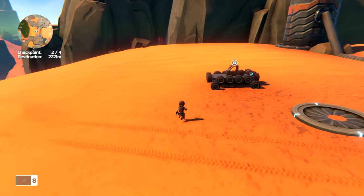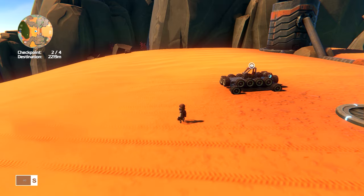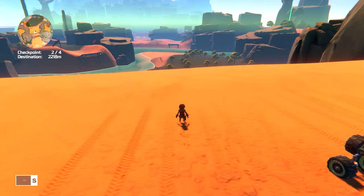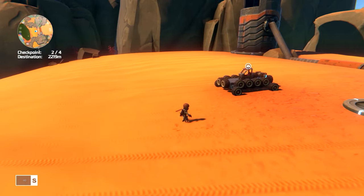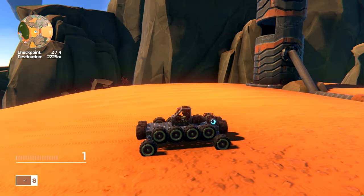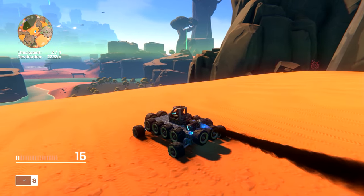I didn't realize when I was streaming this game originally, but you can actually make boats in this game. There is water, and I originally thought all your vehicles just kind of went through the water and died, but in reality tires float. So if you put enough tires on a vehicle, like I've done here, and then put some thrusters on it...